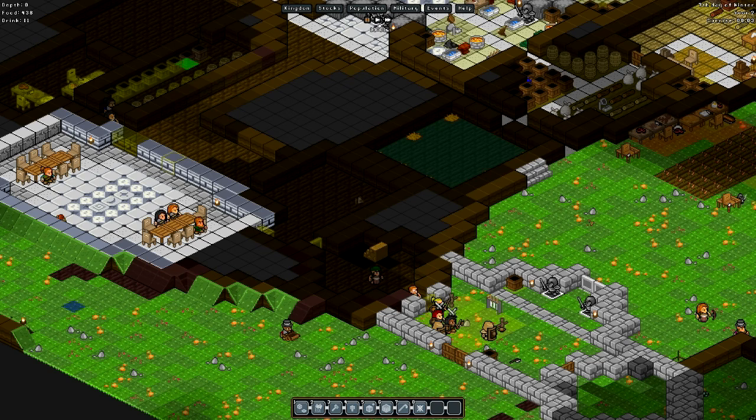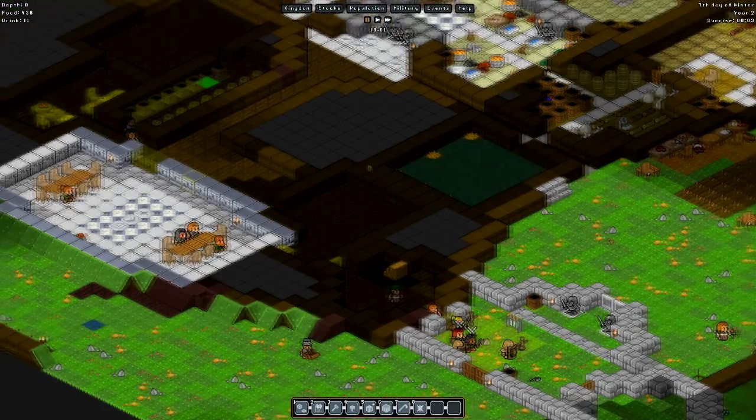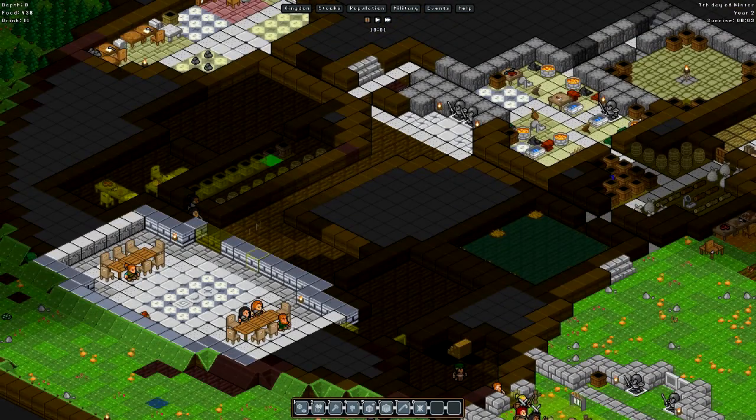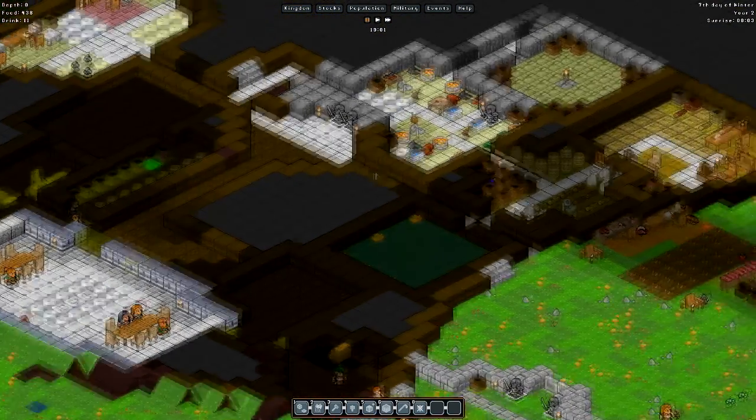I'm thinking this is probably going to be our hospital area right in here. I'm not exactly sure yet because I'm not sure if I really like this layout. I went ahead and added a pine table here just for no apparent reason. I finally was able to appease my OCD by placing these two blocks here, removing this block, and putting a door there. That way it's actually centered, because it wasn't centered on this hallway. That'll be a nice way of fixing that.